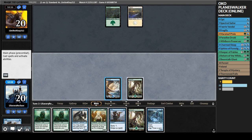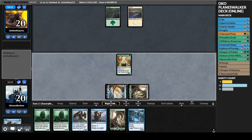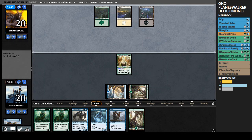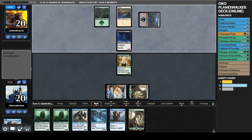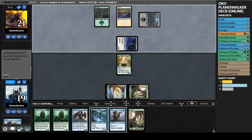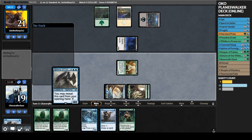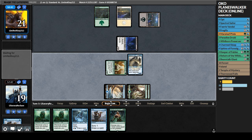Magic Online has been a little more laggy than usual lately - I think it's because so many people are playing Pioneer, which is awesome. We draw Spectral Sailor, we play Paradise Druid, setting us up for a turn-three Sphinx of Foresight. Paradise Druid has hexproof so we don't have to worry about it being killed. Opponent plays a Swamp, so they potentially have removal spells. Opponent's playing three colors and all basics, which is risky. We draw Return of the Wild Speaker - pretty good. Let's play the Sphinx and hope it doesn't get killed.